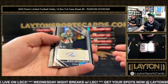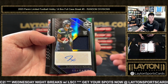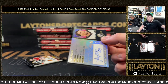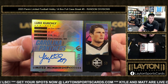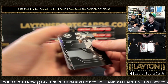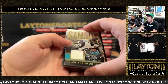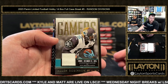Rookie jersey auto JSN to 99, nice one there for the NFC West — congrats on that. Luke Kuechly to 99, Limited Membership on-card NFC South — really like that. Alan Robinson Limited Gamers to 299, game-used for the AFC South — nice one there. I love these.